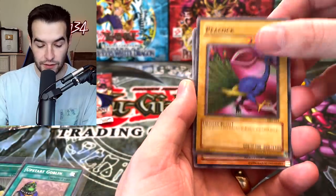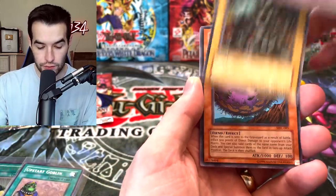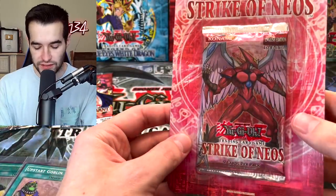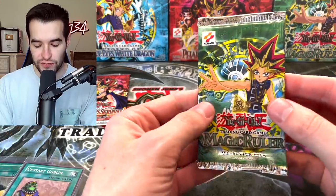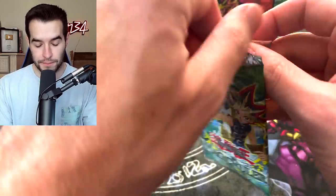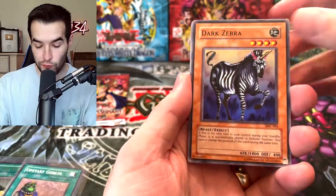Crab Turtle, Peacock, Wall Shadow, Stone Ogre Grotto, Giant Germ - we get two of these, nice for the deck, two Giant Germs. Don't forget after these two we're going to be opening the Strike of Neos Blister. Last Magic Ruler pack - Magic Ruler has been crazy, four foils, two Ultra Rares. Let's see if we can get a Secret Rare.